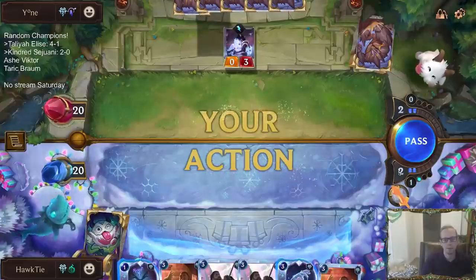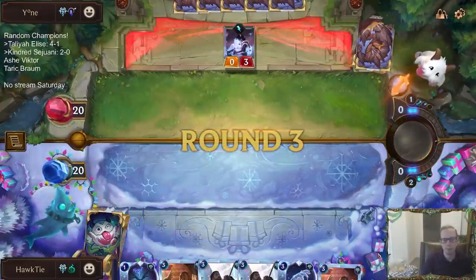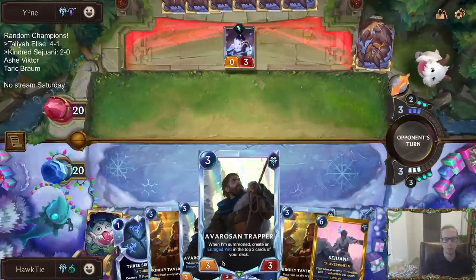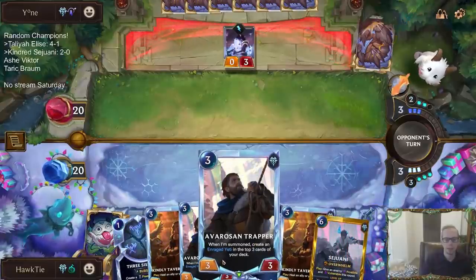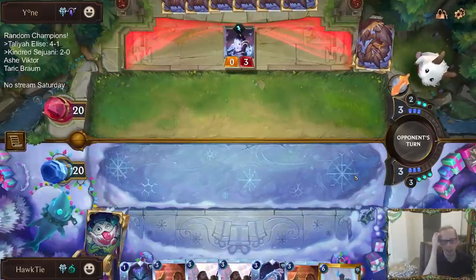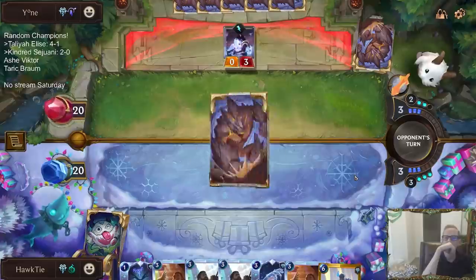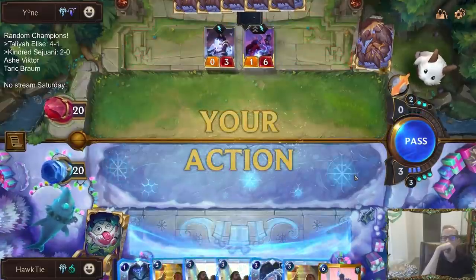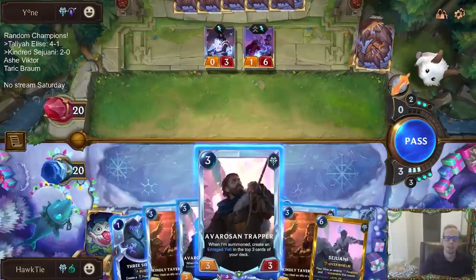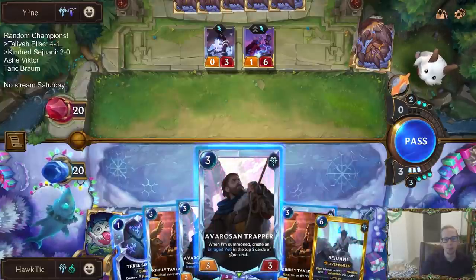Kindred. This card draw is important especially if we're putting Rage Yetis back on top. Yeah, this is a terrible hand. At least we got the Sejuani — that's one good card. This is such a poor Trapper matchup because I don't want to draw a Rage Yeti. I want to be drawing removal spells — so I don't even want to play this card because it takes up a draw.